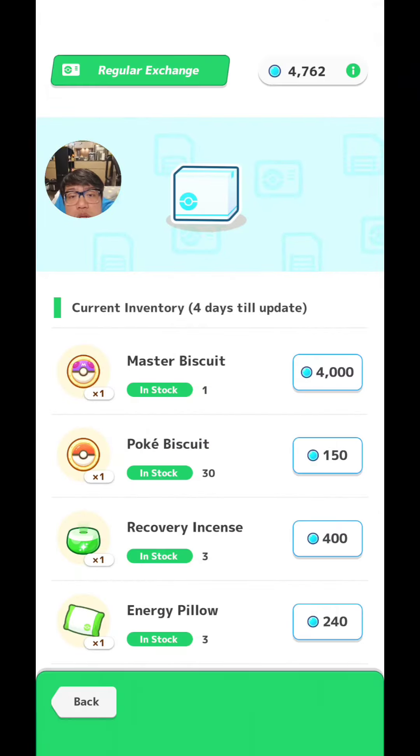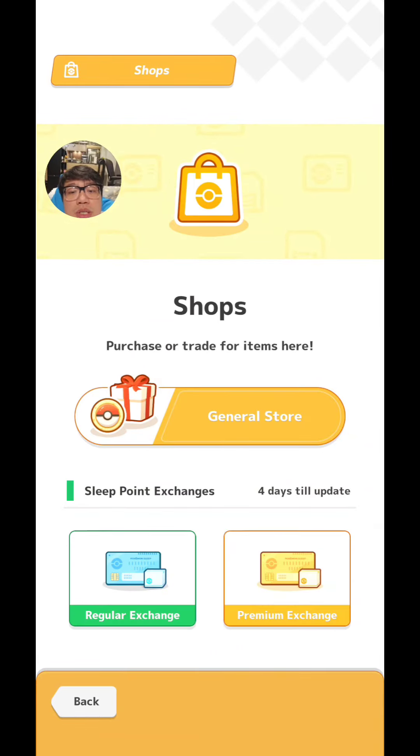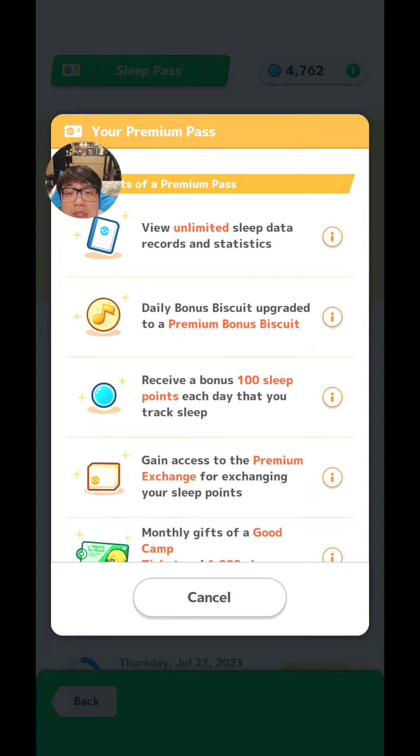I don't recommend spending your gems just yet — I made this mistake very early on. We can get by without spending gems, and gems are much rarer to come by and seem to be a lot more limited. They're associated with completing certain missions in the game, and I imagine there's a limit to the number of missions. Whereas sleep points — you literally just sleep more and you get more points, so there's an unlimited pool. Use those instead if you're just buying Pokey Biscuits. So to recap: the two best things about the Premium Pass are it costs you less sleep points so you can buy more stuff like biscuits, and you get these bonus biscuits which give four points as opposed to three every day.